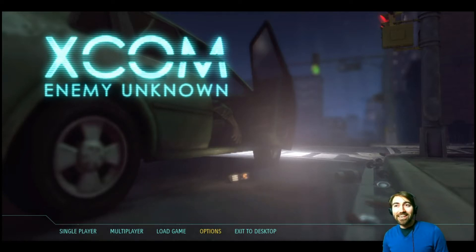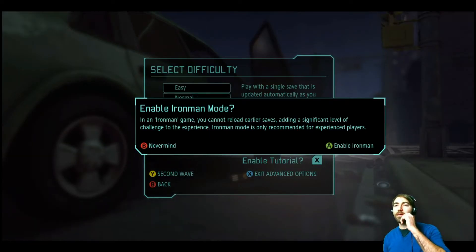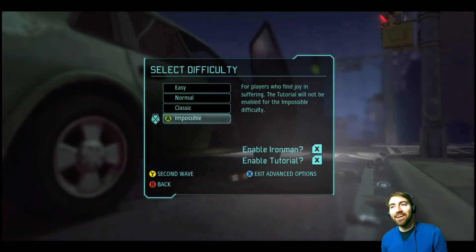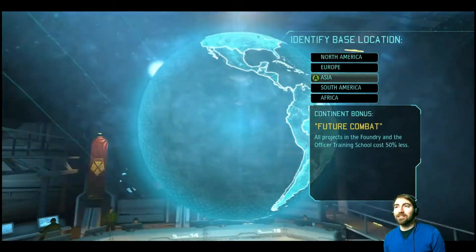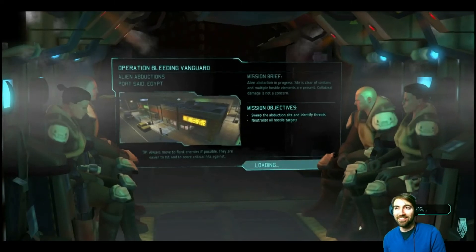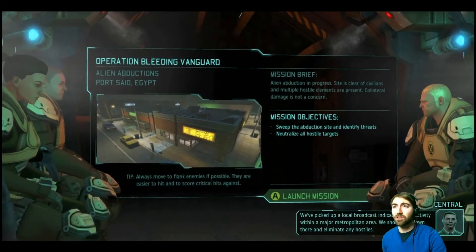I'm pretty excited because I was allowed to play the tutorial. So we're going to go to single player. Iron Man — you cannot reload earlier saves — that is a good level challenge to the experience. So: Impossible difficulty and Iron Man. This skips the tutorial, which is why I was allowed to play it. Now I get to choose a base location. I don't know exactly where to go or how much it matters this early. Let's just go Africa — just inside the Egyptian border. Sweep the abduction site and identify threats. Neutralize hostile targets.